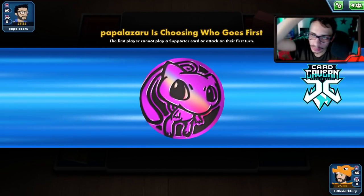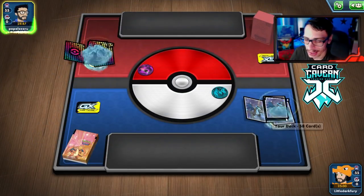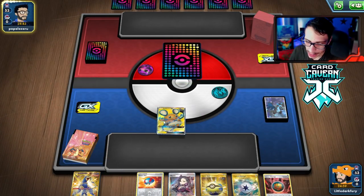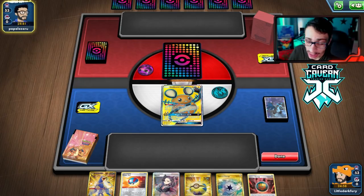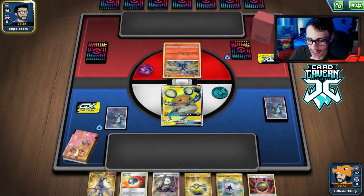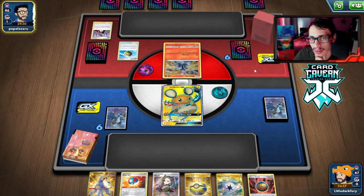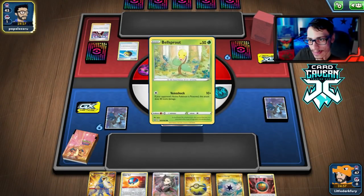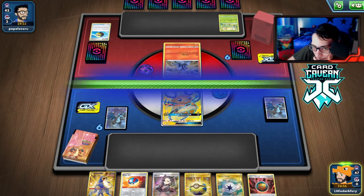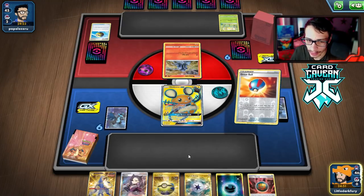Here we go — let's get into another match. We lost the coin flip again; we want to be going first with this deck. They're not going to let me go first — no chance. We went to Crobat V and have a pretty good hand with quite a bit of Pokemon search. Technically we can get three basics down if we play it right. Are they playing the Nidoking hand deck?